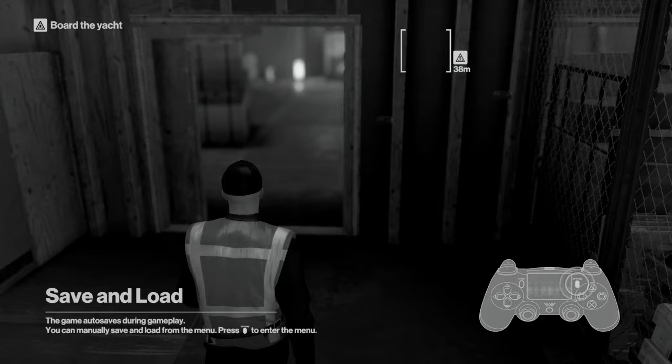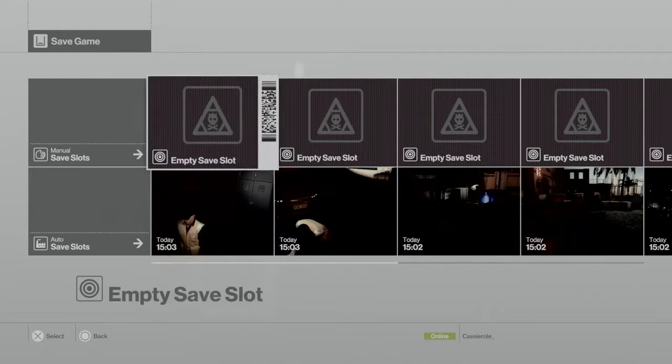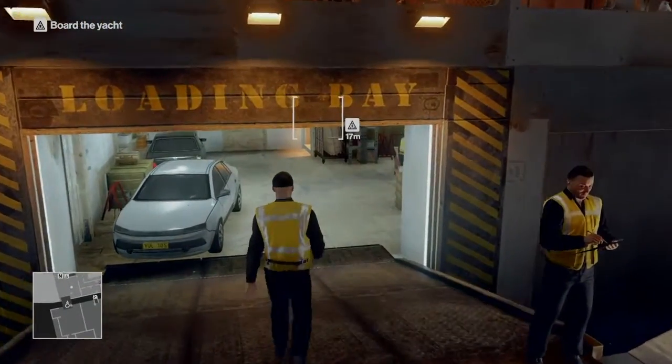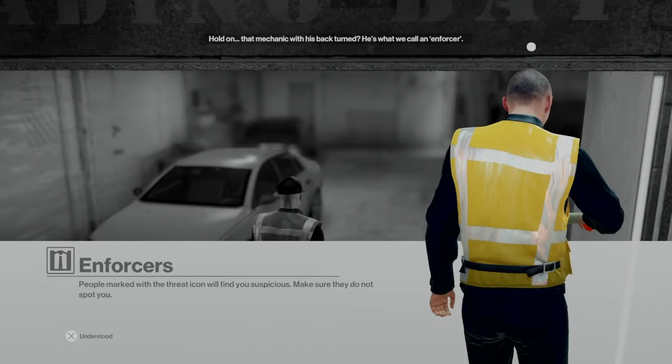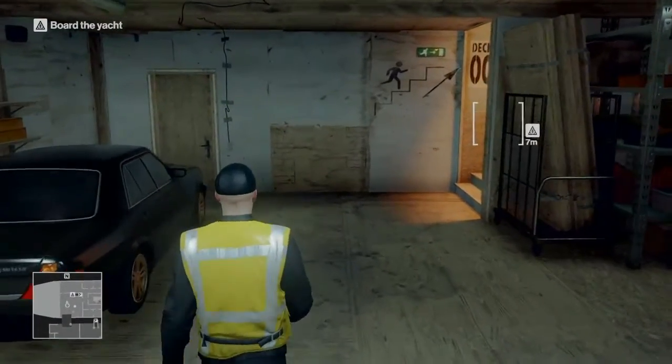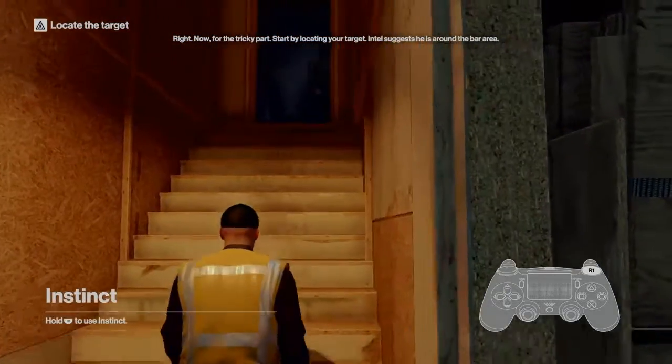Autosaves during gameplay — yeah, okay. Why are you telling me this? Save — cool, thank you for telling me how to do a simple task. Oops, wrong button. There we go, okay, let's get into this. Don't mind me. What we call an enforcer — he knows his crew and he'll see right through your disguise. So stay out of his line of sight. People marked with the threat icon will find you suspicious. I'm just gonna walk on by and hope he doesn't notice. There we go.